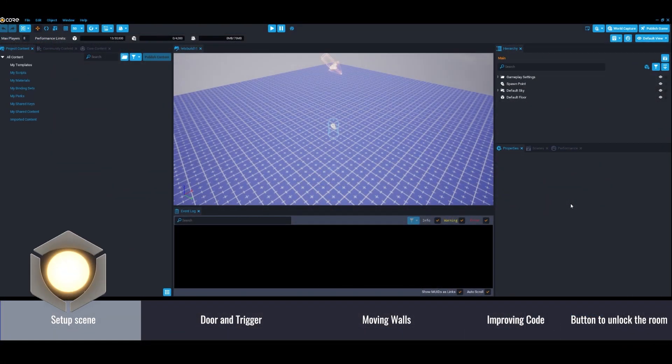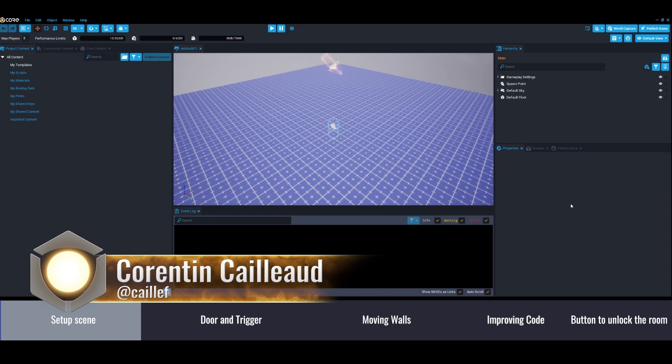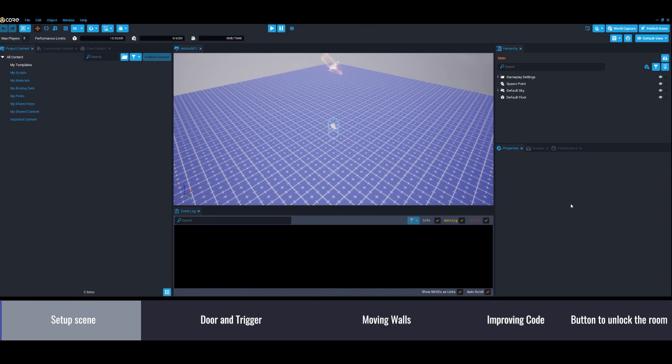Hey everyone, today it's session number 11 of the Let's Build. Today we're going to make kind of an escape room, like something Indiana Jones inspired — a room where when the player enters, the walls start crushing toward the center, and you have to activate some levers to open a door.